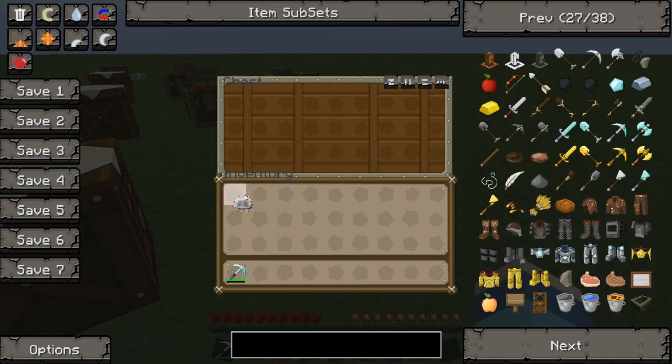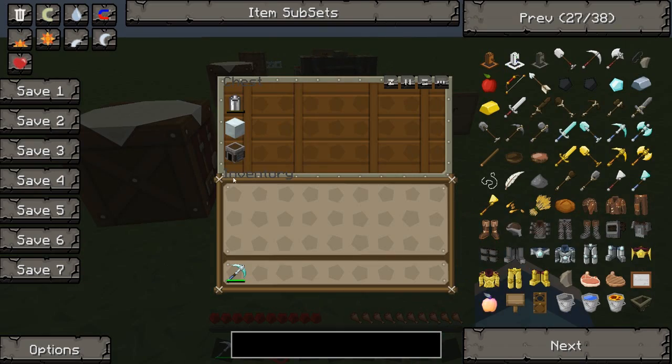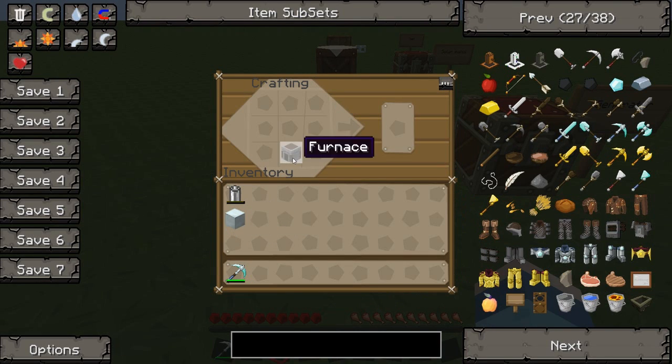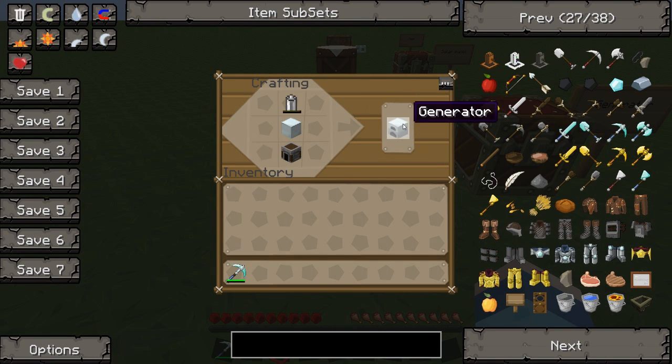Okay, so there's that and a generator. You will need one furnace, one machine block and one RE battery. You put them together like this and we have a generator.